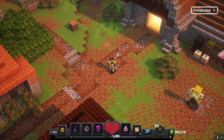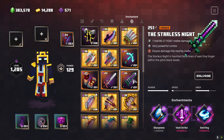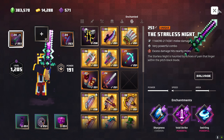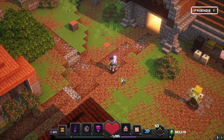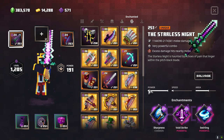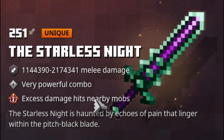And for number 3, we have the Starless Knight. This is probably one of my favorite weapons in the game. I used Heart Stealer a lot at the beginning of my playthroughs, but in the end I just had to go with the Starless Knight, just because of all the abilities you can stack on it, along with its very powerful combo and excess damage to nearby mobs.